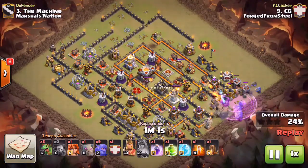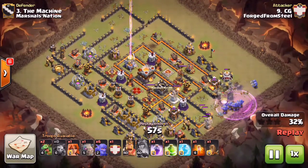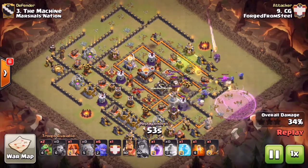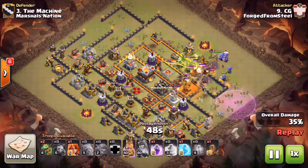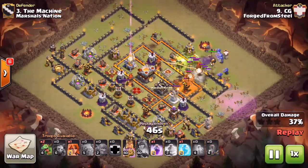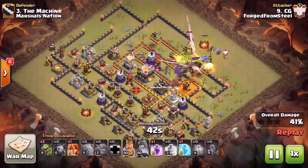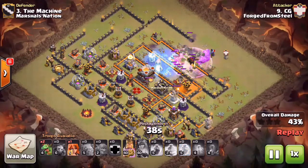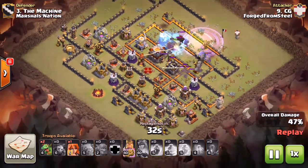Over at 3 o'clock he follows up with his second Golem, dropping about seven or eight Bowlers followed by a Rage, funneling that whole bottom right-hand side. He gets a Jump spell down where he drops his third Golem - this was a stoned attack - and drops the rest of his Bowlers followed by the CC. They have a direct path leading right into the Town Hall with that Jump spell down. He didn't bother with Wall Breakers, and has a nice Freeze on not only the Inferno Tower but also catches the Wizard Tower.